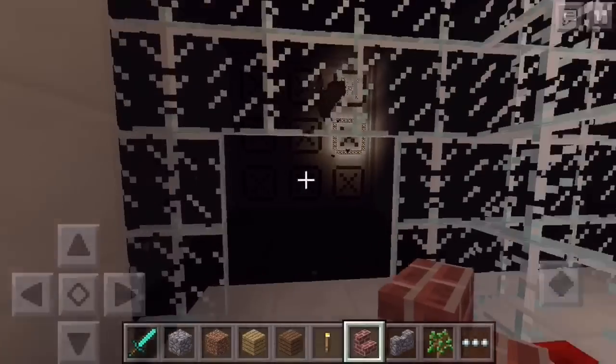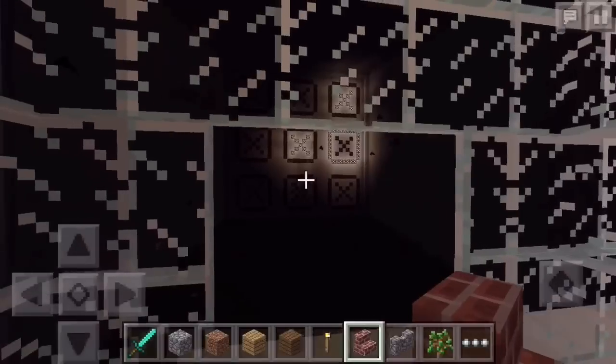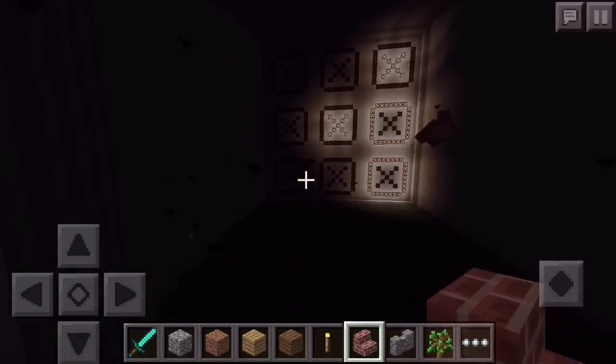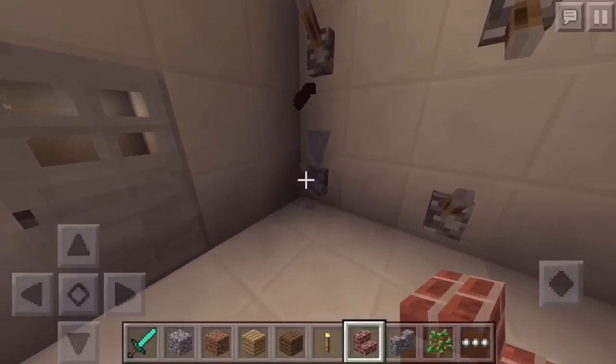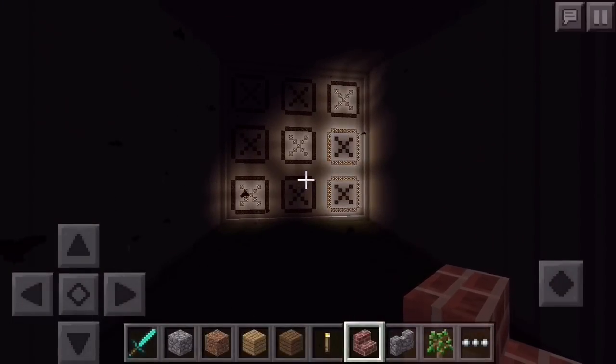I'm gonna choose that one. Now I'm gonna try to get across. He's gonna be stupid and choose this one — there we go — and he chose that one, so now he can't do anything. I'm going to do that one and I win! It would be really cool if fireworks happened when you won, but unfortunately fireworks aren't in the game.